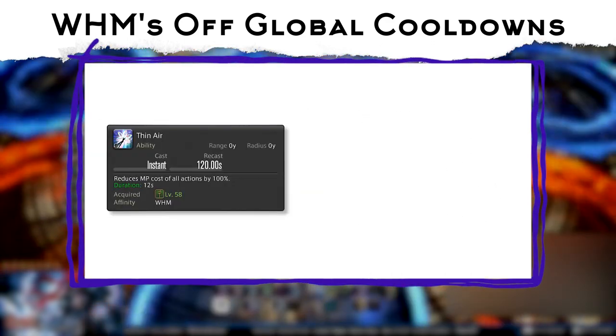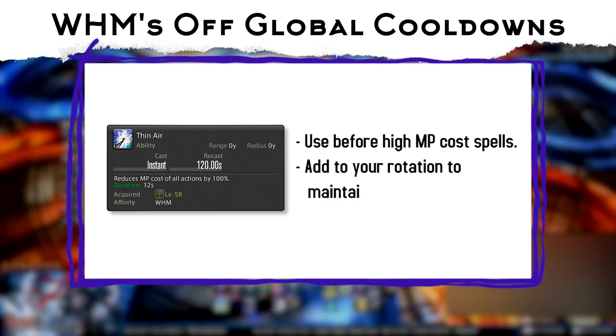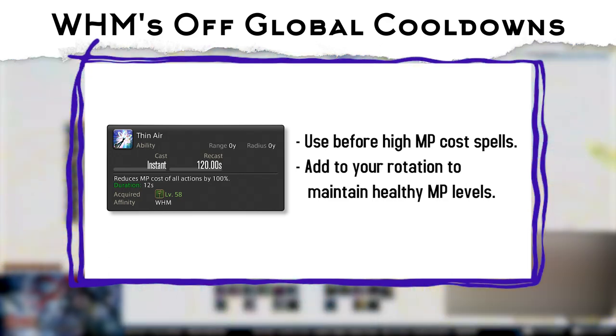Thin Air makes all your spells cost 0 MP, and should be used before high MP cost spells like Raise or Cure 3. Once you are comfortable with a fight, you should be using Thin Air whenever you can for MP management purposes.